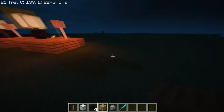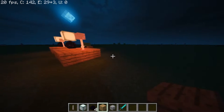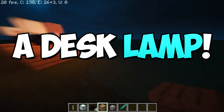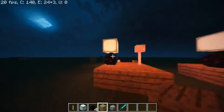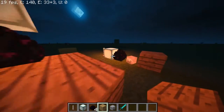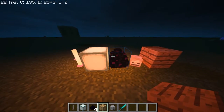Hey everybody, Impractical Gamer back again with another Minecraft tutorial on the channel. This one's going to be how to make a desk lamp. It's been a while since I made a Minecraft tutorial, and this is what it looks like — it's really beautiful at night. The things you need are an end rod, sea lantern, and dragon egg.